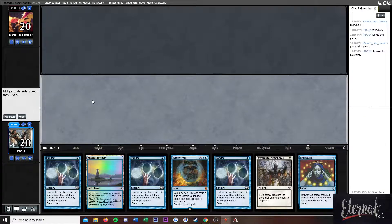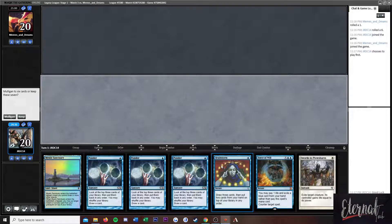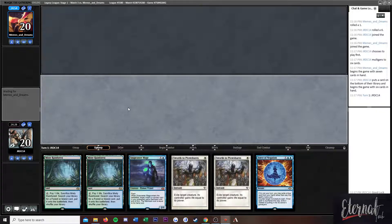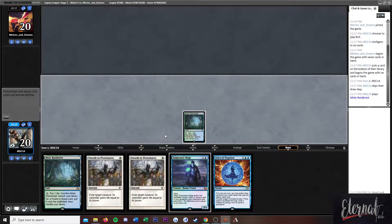Alright, on the play, round two game two. Mulligan? We have a tap land that can get Wastelanded. I mean, this hand's alright, I don't really like it because it doesn't do anything. I gotta say, Uro's pretty degenerate in Legacy — that dude has been a one-man wrecking crew this entire league so far. Every game we've won, it feels like.